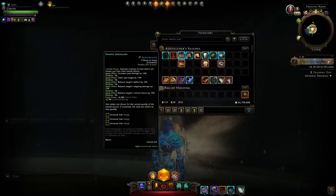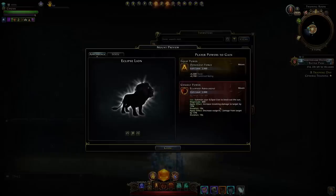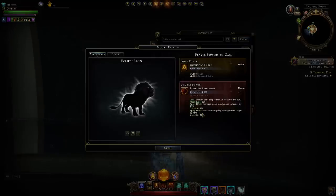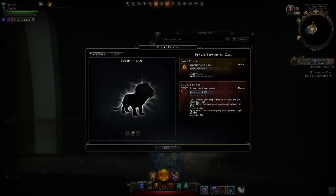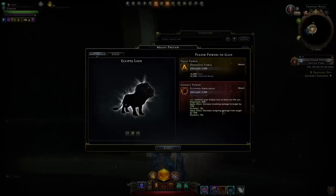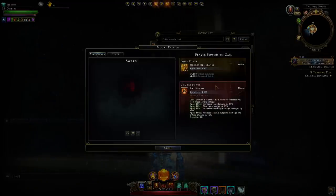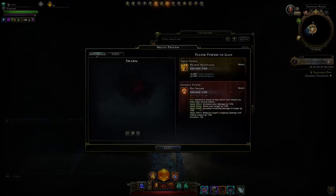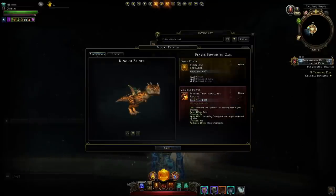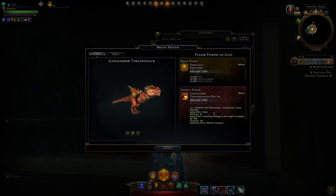All the options available are these: starting with the Eclipse Lion and Eclipse Armament — you can increase the damage the target takes along with reducing the damage they deal, so it's a two-in-one combo combat power providing both damage mitigation support and damage support for your team. Swarm has the same effect. The Bat Swarm adds slowing the target, which usually doesn't do anything against bosses. Then you have your T-Rexes — as mentioned, you can only use one T-Rex; they don't stack with each other. They just straight up increase the damage the target takes.